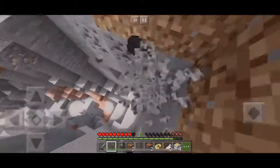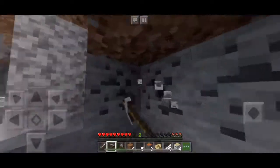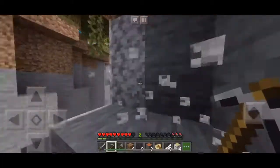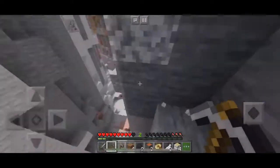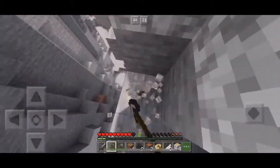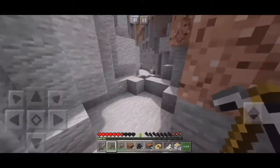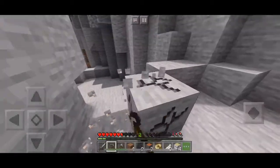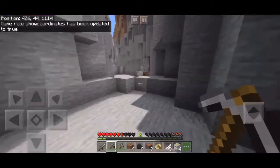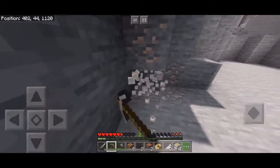There's tons of iron and coal I can see. This is perfect. I didn't turn coordinates on, let me do that really quick. There's tons of iron on the bottom here. I'm at the lowest point in this ravine. There's more iron — I can make a whole set of armor already.